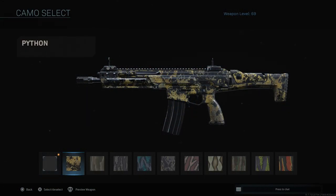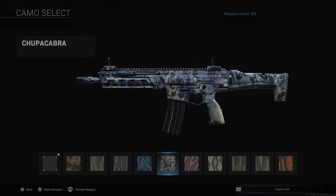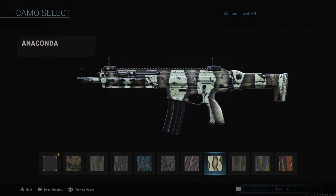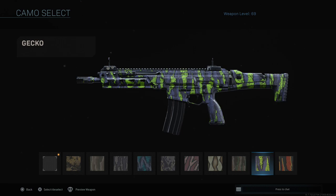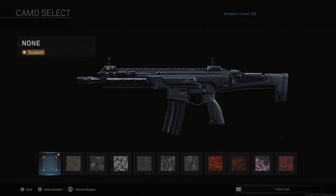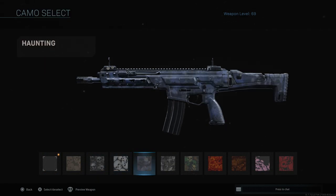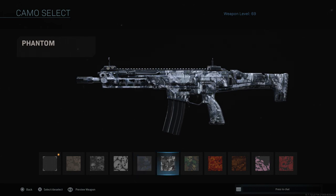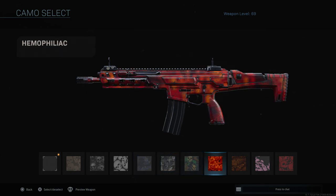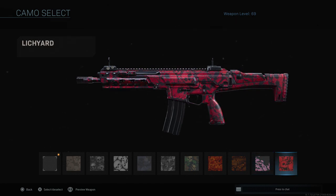Reptile is for getting kills with no attachments — pretty simple, just don't use attachments. There's a little more recoil but you'll get used to it quickly. And finally, Skulls is probably the easiest challenge of all — you unlock it last and it's simply to get a three-kill streak, three kills without dying. Use either of the two class setups mentioned and you'll get this pretty easily.